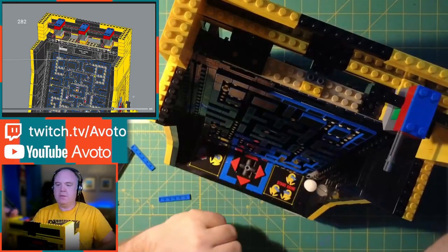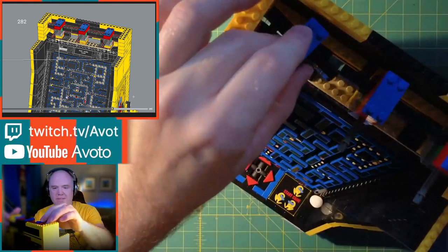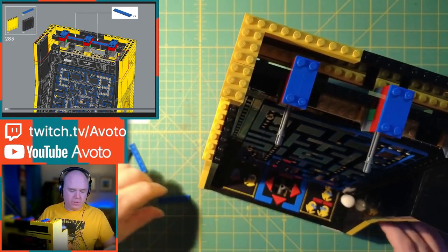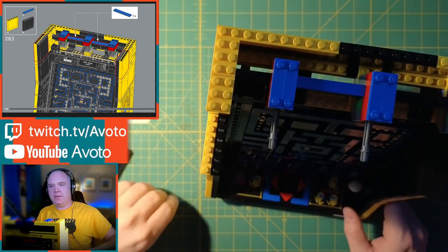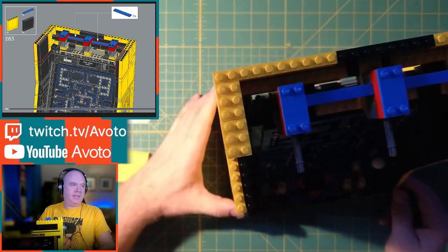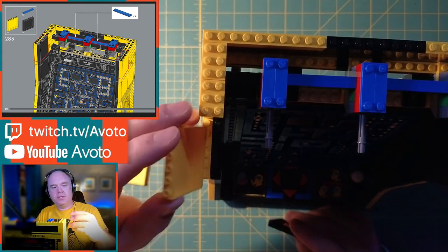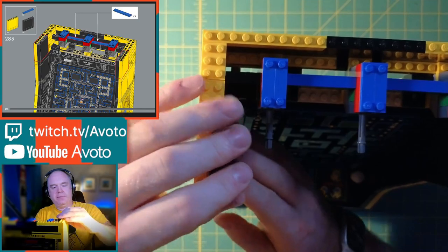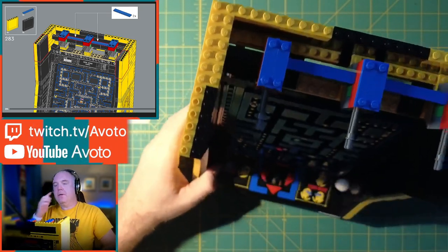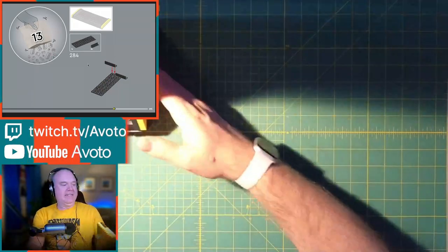One connector fits here, another fits square in the middle, and the final one on the end — it creates a crossbeam going across the top. We'll add more pieces to keep things from flopping around and build up the edges. If you tuned in last night, you'd have seen that a piece fell out here — I ripped it out and eventually found it and put it back in. And that's bag number 12 done. Now we're into bag 13.